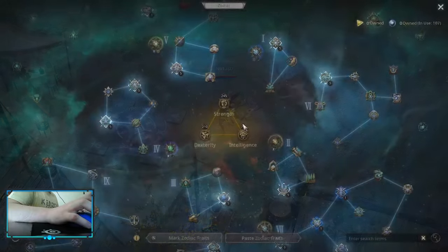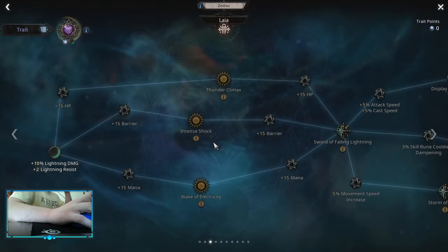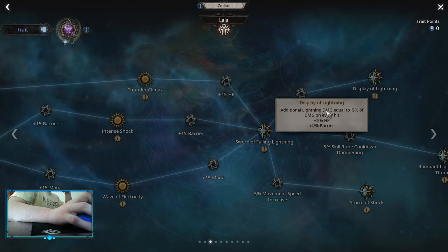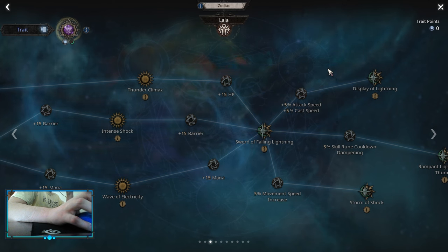You can also get free shock if you get additional lightning damage. For example, if you pick up some shock rate and then pick up additional lightning damage on every hit, you can also apply shock.